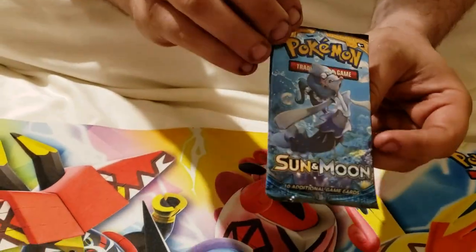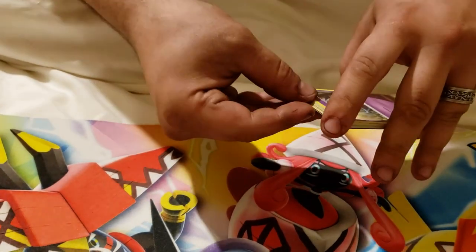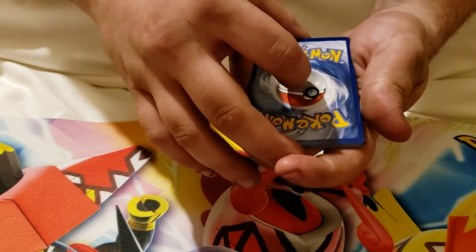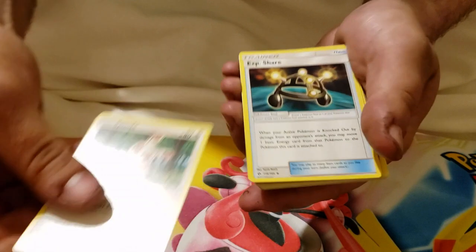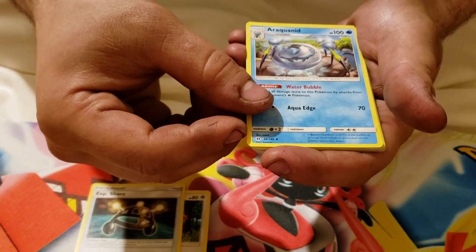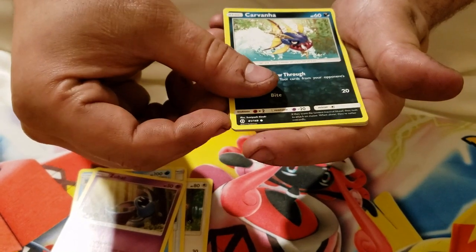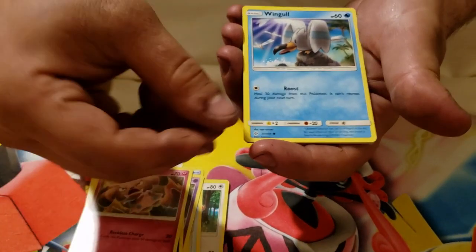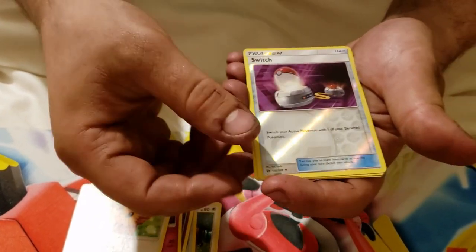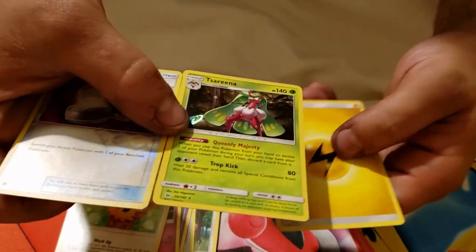Now for the last pack, Sun and Moon Base Set. Hopefully we can finish off strong. Three to the front, and the final flip of today's video. We've got a Spinda, an Exp. Share, a Raquaza — sorry, don't know that one — a Zubat, a Carvanha, Snubbull, a Wingull, a Lillipup, a Reverse Holo Switch, and a Holographic Sigilyph. And a Lightning Energy. Very nice.